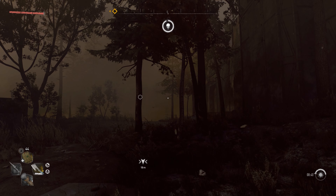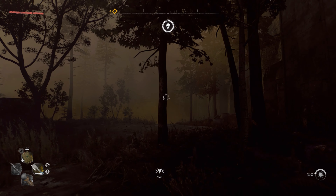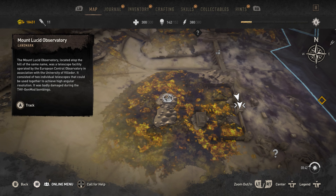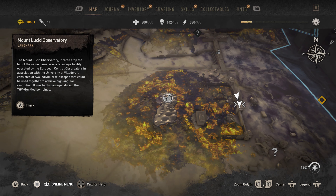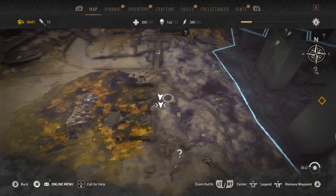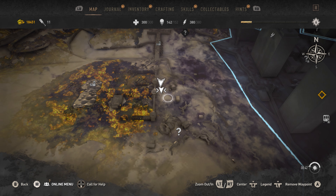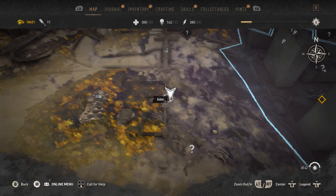We are now at the second black rubber duck location. I'm going to pull up my map, because otherwise this place would be extremely difficult to find. We are right here — this is the Mount Lucid Observatory. This is very close to the end of the game; this location you don't unlock until really late in the storyline. So if you don't have it yet, I'm not sure if you'll actually be able to get here.